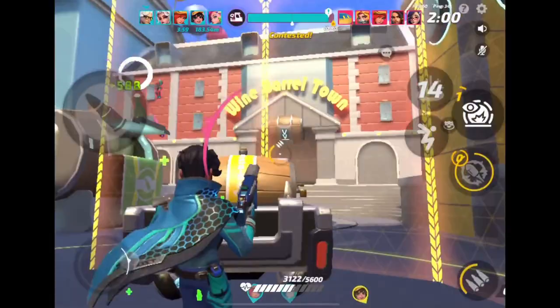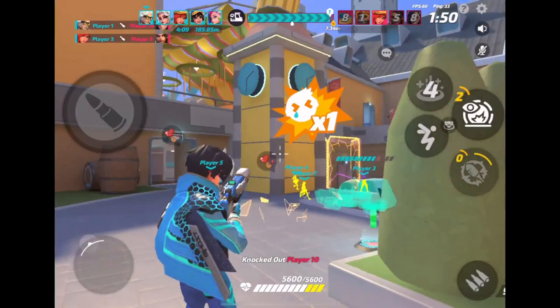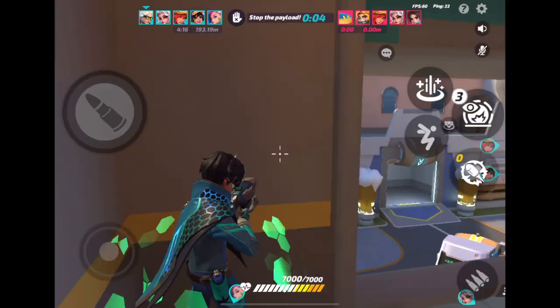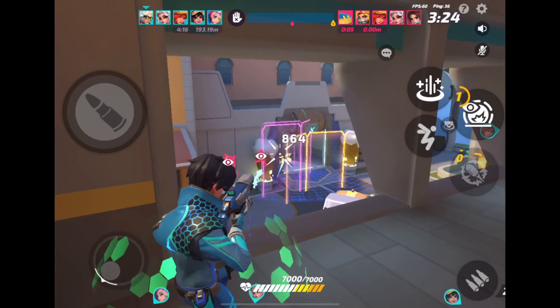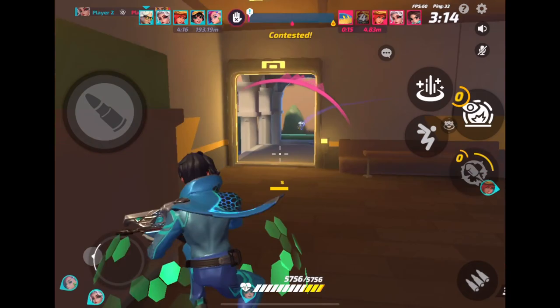There's always little things you can do to make yourself and your team better, and that's really where I'm at right now — making all the things I do for my team count to make them do better. It doesn't necessarily matter if you can go 25 kills zero deaths if your team can't do anything. It's much better to go like 15 and zero with 20 assists and have your team just run through everybody.